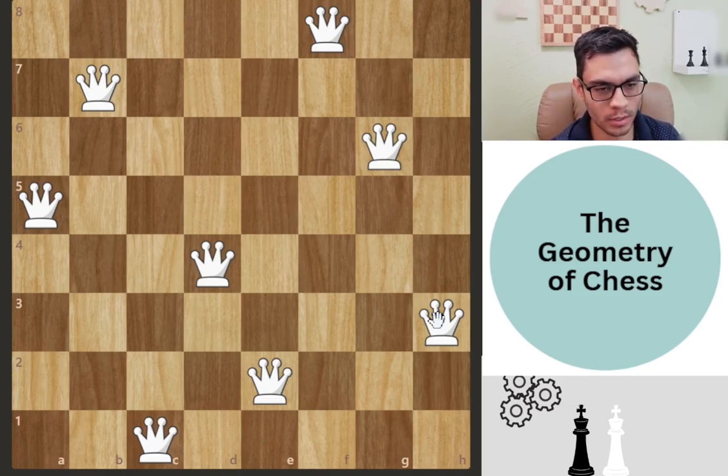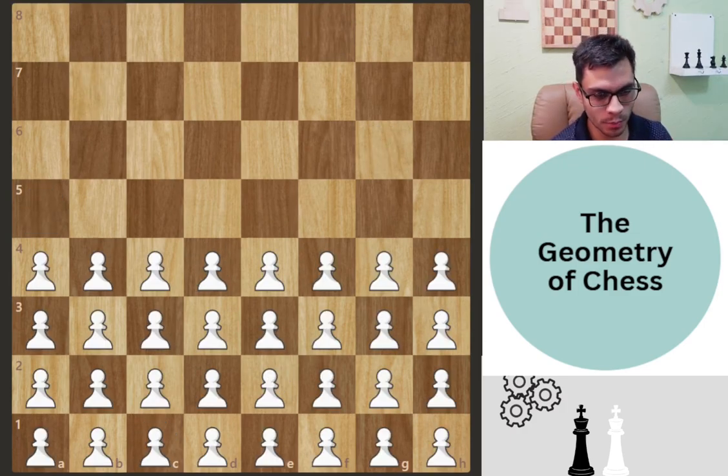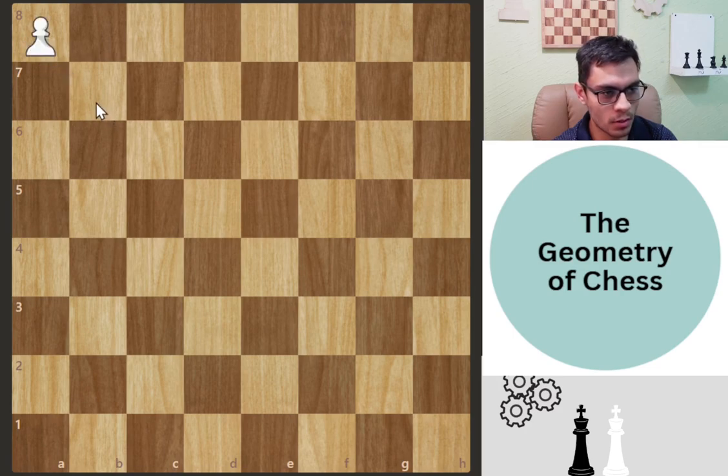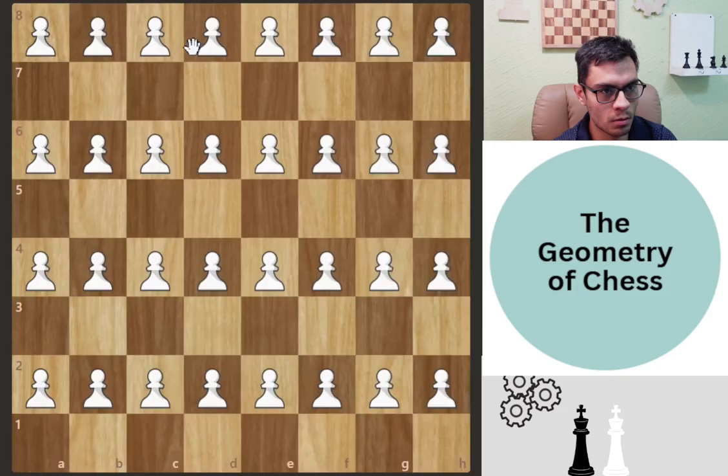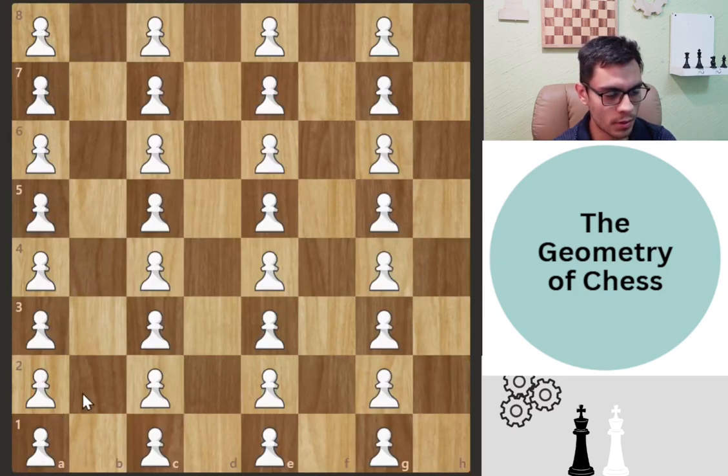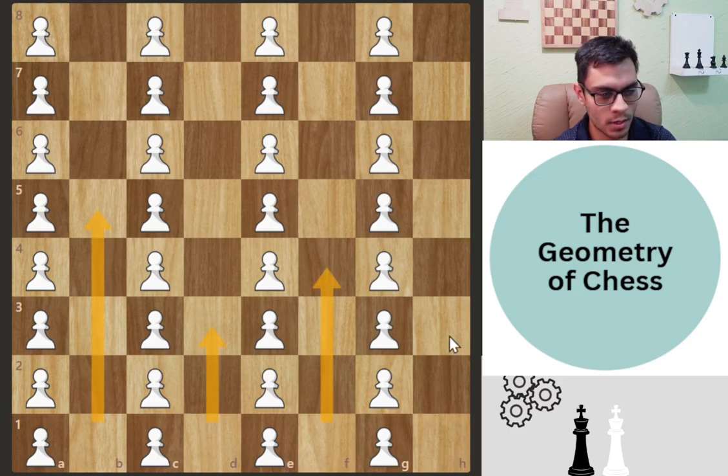Finally, the pawn puzzle: you have 32 pawns — how do you arrange them so they can't capture each other? A diagonal arrangement is inefficient since you run out of space. The solution is an 8-by-4 horizontal arrangement — and it works vertically the same way. You can start on the b, d, f, and h files; you get 8 by 4 equals 32 pawns with no captures possible.